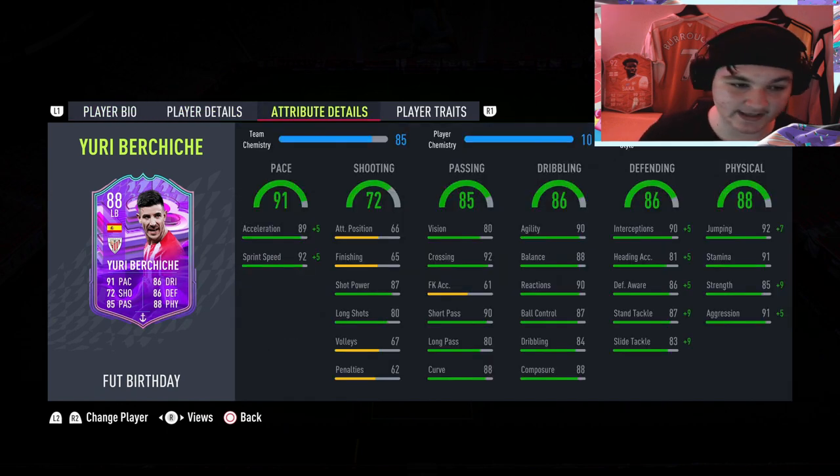For chemistry style we've gone with an anchor, which is quite self-explanatory. It puts him up to 96 pace. His passing is very solid with 90 long passing, 92 crossing, and 88 curve. His dribbling is also solid — 90 agility, 88 balance, and 90 reactions — so he'll feel quite good on the ball. With the anchor he also gets a defensive boost to 95 interceptions, 86 heading, 91 awareness, 97 standing tackle, and 93 slide tackle.